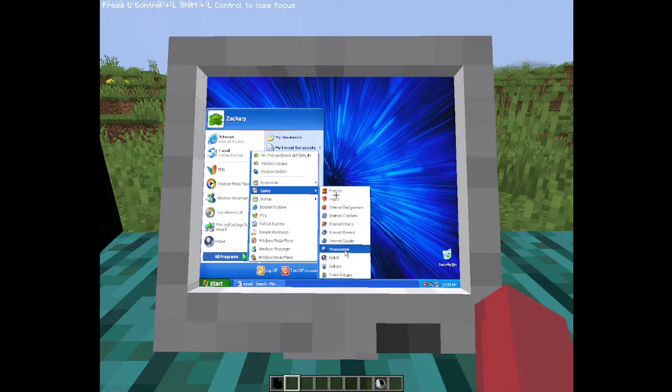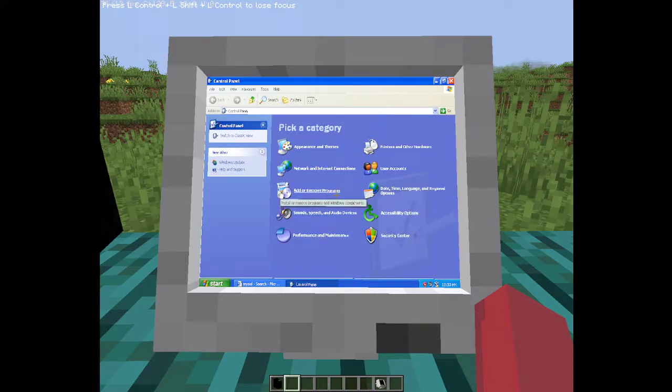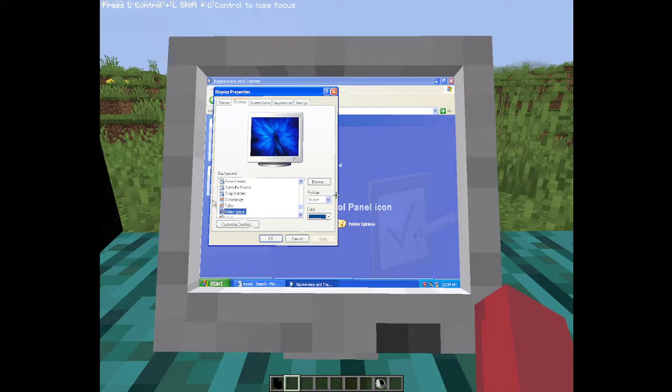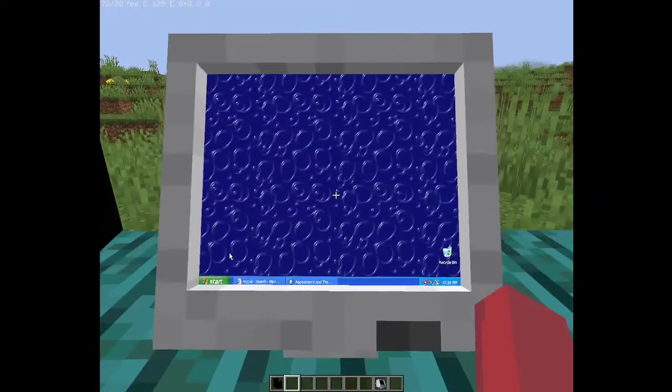We can play Minesweeper! Appearance and Themes — I said Appearance and Themes — change the desktop background. We're gonna change it to the best background: Soap Bubbles. Yes, soap bubbles. This is a freaking computer in Minecraft.